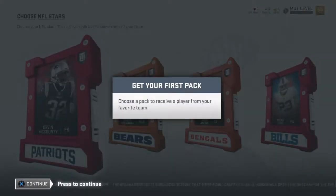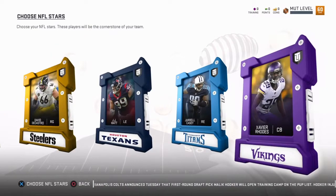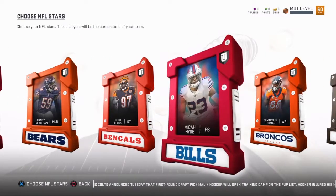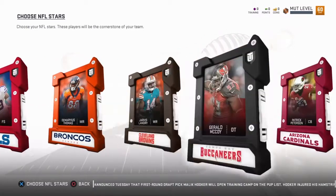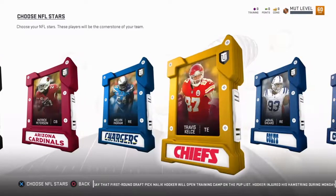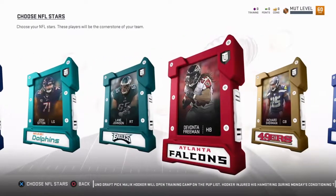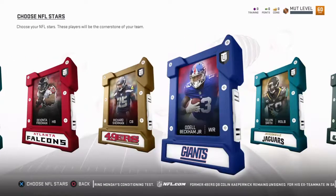We got to pick one from all the teams. So let's see — we got my Patriots, we got Devin McCourty. I know you can pick from every team here, I don't really know who I want. I'm not really sure who the pick here is — if I take a wide receiver, like a cornerback or something. Jeez, there's a lot of choices. I think I found someone that I want. I think Odell Beckham Jr. — that could be my choice. Wide receiver. We're going to take him.